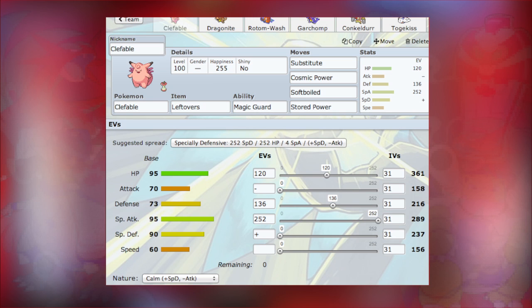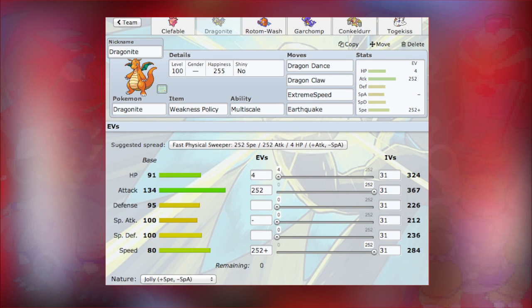What we've got next is Dragonite. This is pretty much exactly the Dragonite I have on Pokemon X and Y - the multi-scale weakness policy idea. Dragon Dance, Dragon Claw, Extreme Speed, Earthquake, Max Attack, Max Speed, and Jolly.